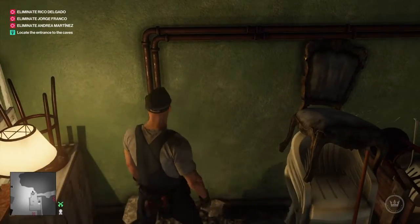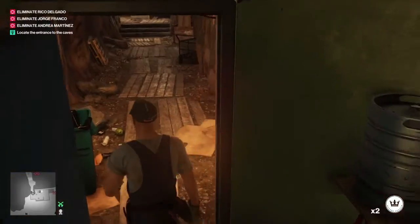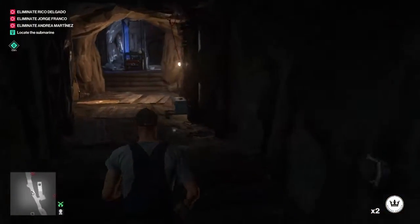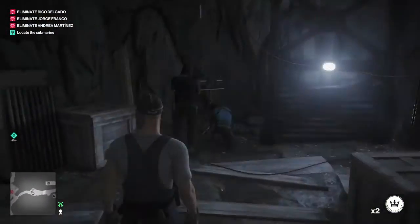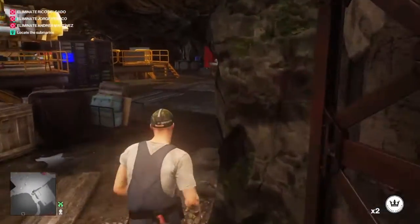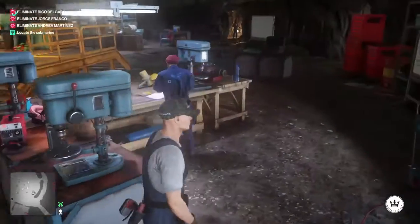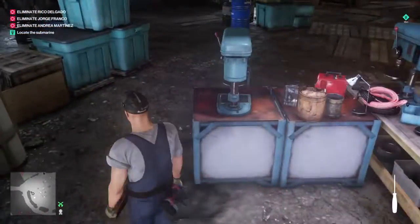We're gonna come over to the valve on the wall and open that — I thought you needed the wrench but I guess you don't. Now we'll run through here. There's gonna be an enforcer but he's always crouched fixing something, so as long as you hug the left side you should be okay. We're gonna use a coin to get the screwdriver — just toss the coin over there, come to the bench, pick up the screwdriver.